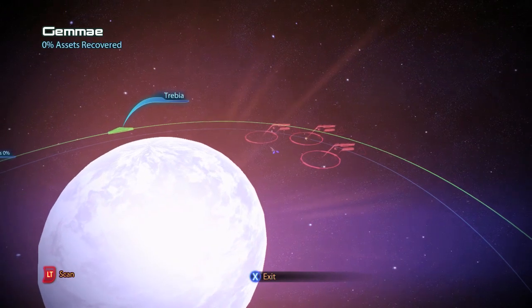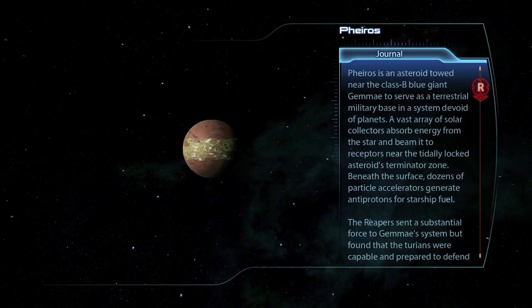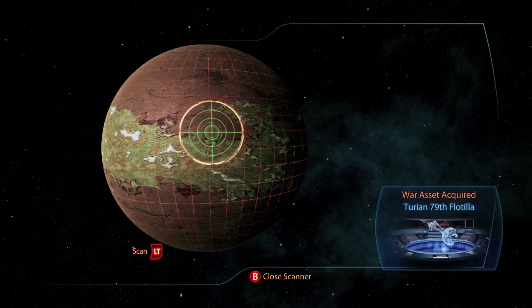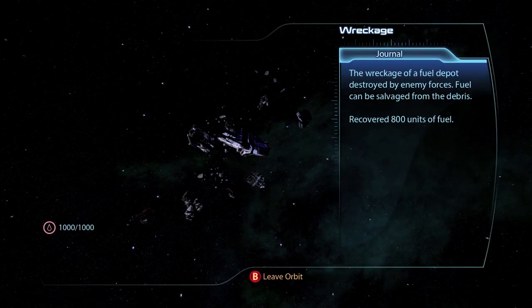The second system is Gem A. There is a wreckage for 750 units of fuel. On the planet Firos there is a war asset the Turian 79th Flotilla for 40 asset points and there is another wreckage for 800 units of fuel. The third system Trebia has no items to be scanned, so you don't need to do anything there.